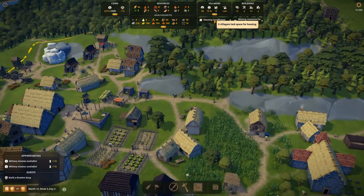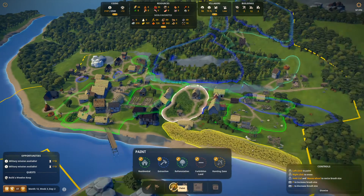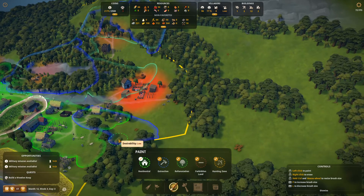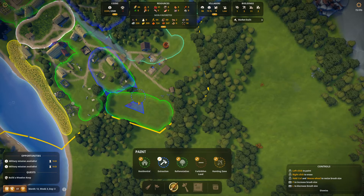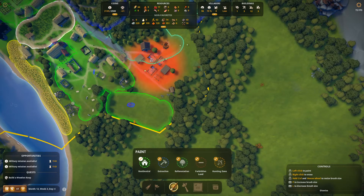Housing inefficient - zero villages lack space for housing, what's your problem then? I've always had that message, I don't understand it. Let's have our housing zones. Let's expand our residential to there, and I'm going to expand it to here, up here as well. I'm going to get rid of this extraction zone here - all the extraction zone on that. Let's make it decrease the bush size. If I go L and I'm going to go to U...